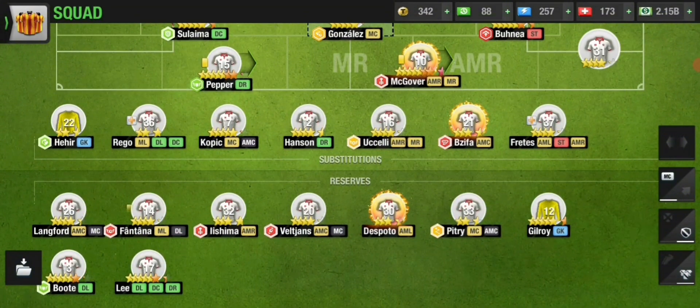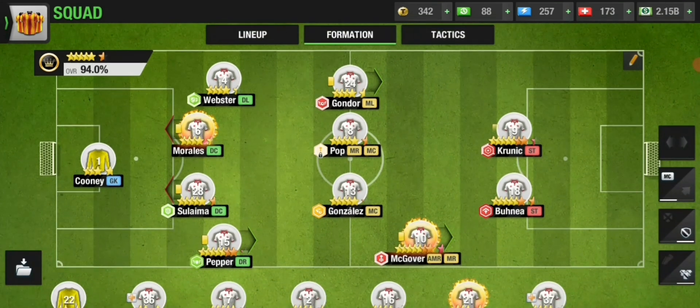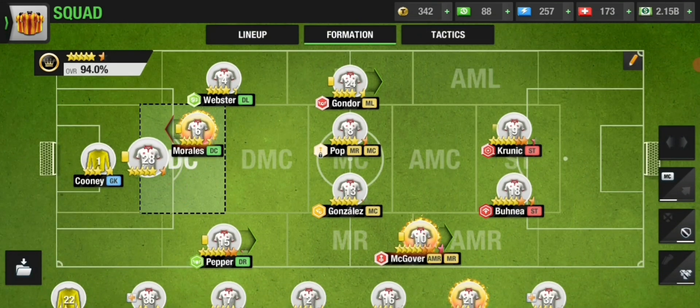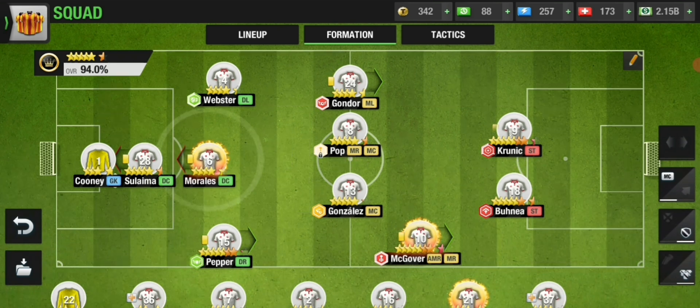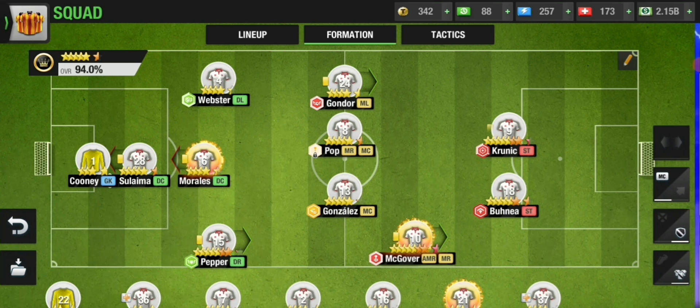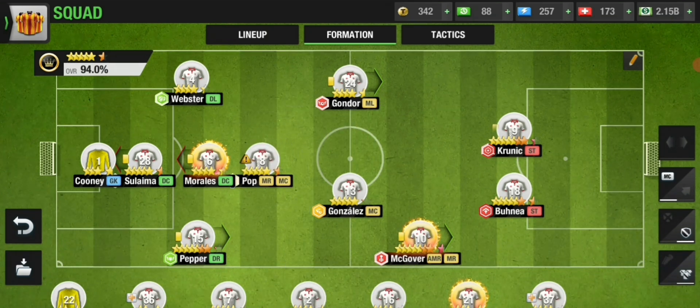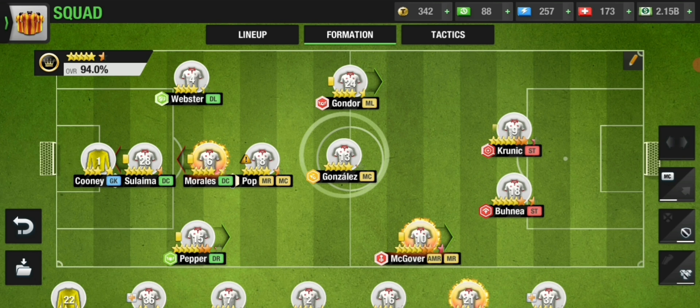Right now I don't have a defensive midfielder, so let's get this person playing that role. We're going to arrange them in the same manner the opposing team's defenders are arranged. They had four attackers with two wingers and two strikers placed one behind the other, so we'll place our defensive centers one behind the other, two defensive wingers on the wings, and then one defensive midfielder to counter his midfielder.